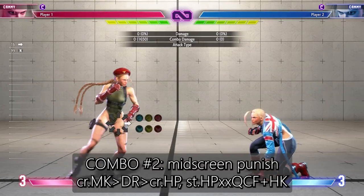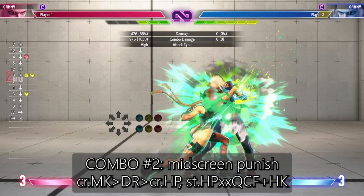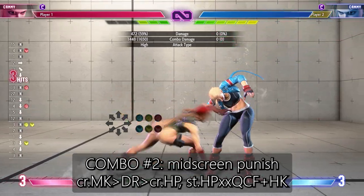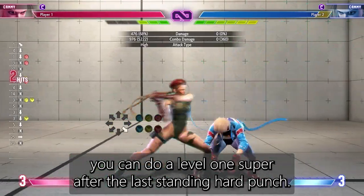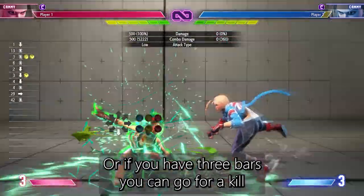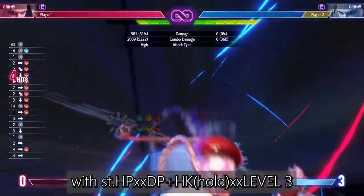Combo number two. This is going to be your best punish combo that leads into a great knockdown advantage. If you have super meter you can do a level one super after the last standing hard punch, or if you have three bars you can go for a kill with the more difficult combo.